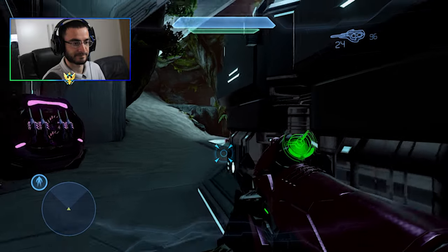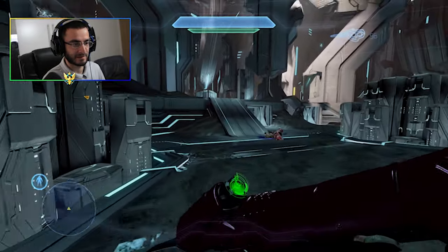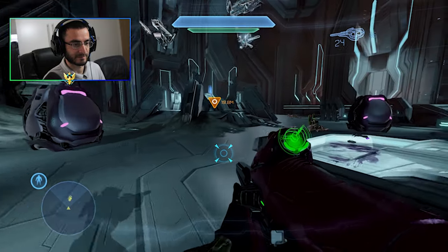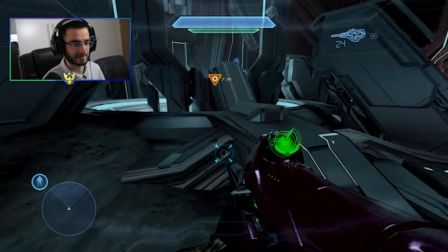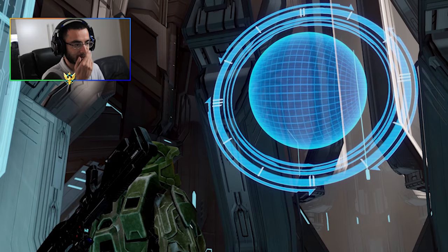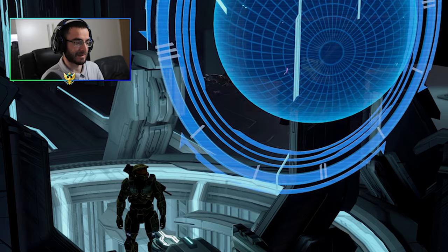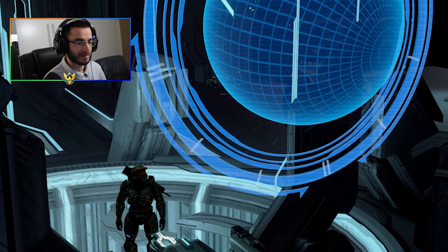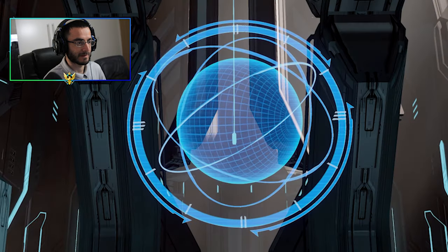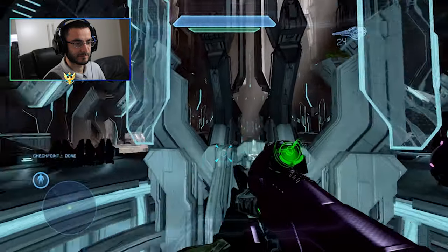Swap with the sword - has he done anything different with the Carbine? I think he has - looks a little different. It's so nice seeing Master Chief's silhouette in Halo 4's campaign. This is how it should have been. Forerunner Sealsworld designate Requiem - at least we know where we are now. Let's see if he can tell us what the Covenant are so interested in.